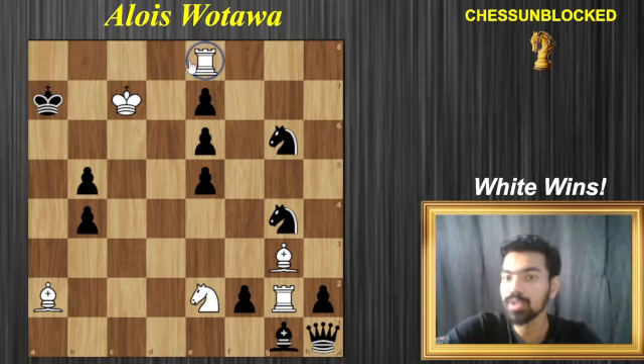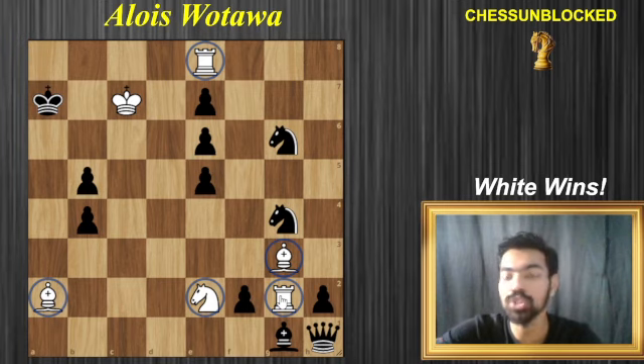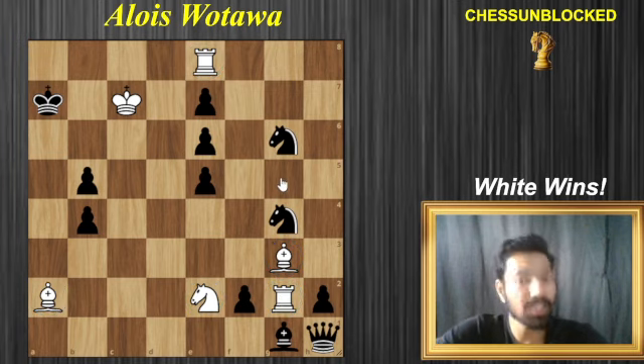Is it the rook on e8 which is going to deliver the mate, the bishop on e2, maybe the knight on e2, maybe the bishop, or perhaps the rook on g2 is the one who's going to deliver the mate? Make a guess and write whatever you feel in the comments. Let's see how accurately you can guess, because that's definitely going to be relevant and it's going to surprise you.